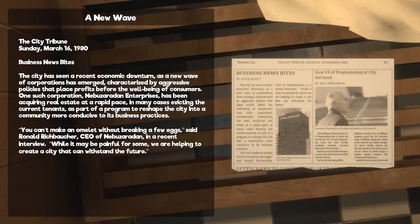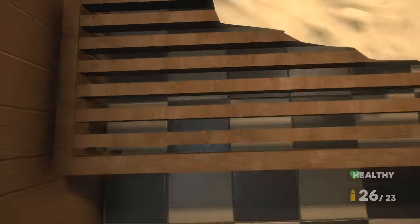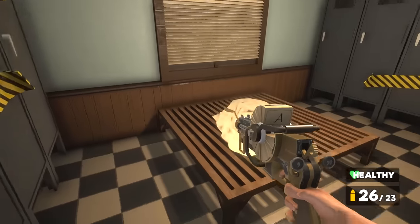A New Wave — City Tribune, Sunday March 16th 1980. Business News Bites: The city has seen a recent economic downturn as a new wave of corporations has emerged, characterised by aggressive policies that place profits before the well-being of consumers. One such corporation, Nebu Zaradan Enterprises, has been acquiring real estate at a rapid pace, in many cases evicting current tenants to reshape the city. 'You can't make an omelette without breaking a few eggs,' said CEO Ronald Rickbalker. Well, he sounds like a douchebag — reshaping the city to make it worse for most people.